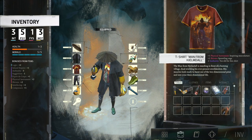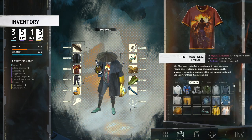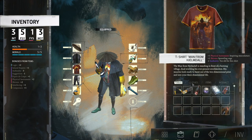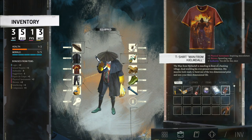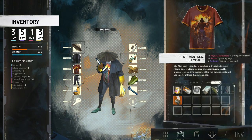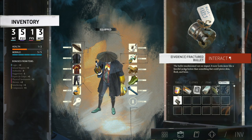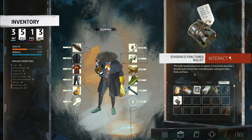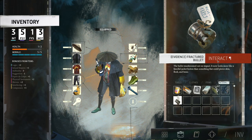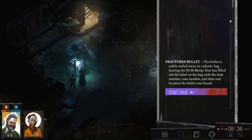Why are you telling me about this t-shirt right now? T-shirt, Men of Jindal. Which one is it? It's the one that I have. We acquired a bullet — I don't know where it is though... there it is. It's evidence. The bullet mushroomed out on impact. It now looks more like a fanciful jacket button than something that could pierce skin, flesh, and bone. Anything can pierce that given enough speed. The bullet is safely sealed away in a plastic bag bearing the RCM stamp.